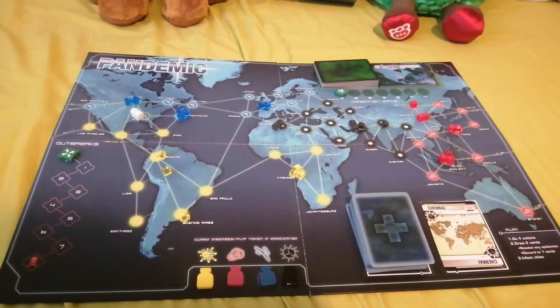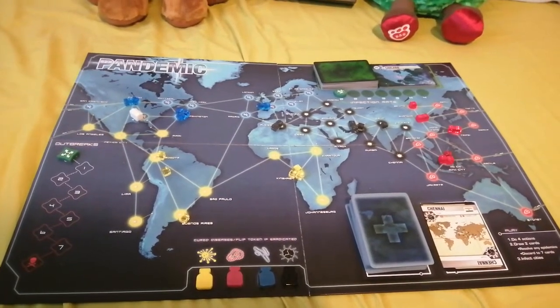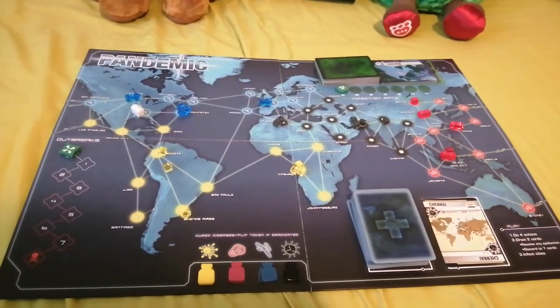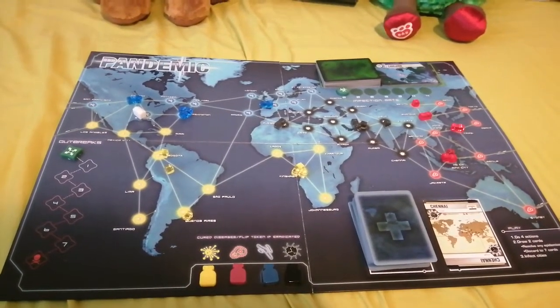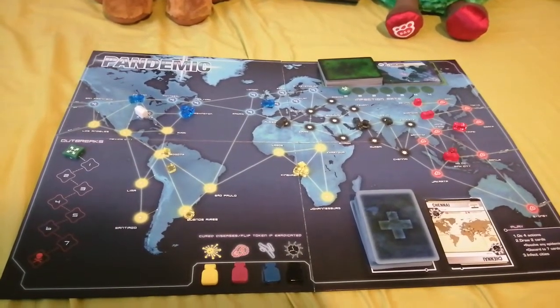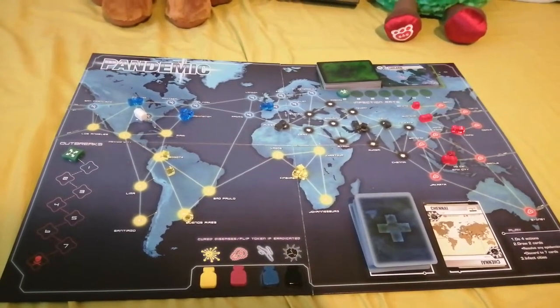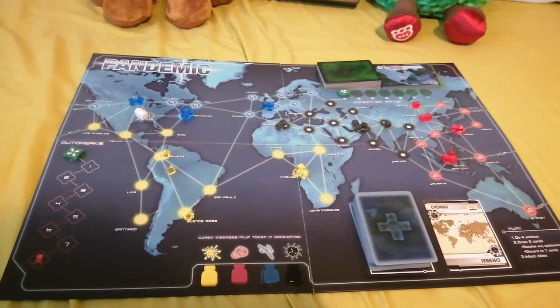As a very brief overview of how to play: as you can see on the board, the viruses have spread onto different cities, and you and your teammates need to travel between them. One of the four actions you can take in your turn is treat disease, which becomes very useful to get rid of some of these cubes before they cause outbreaks.